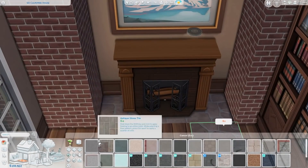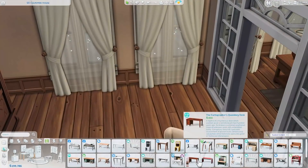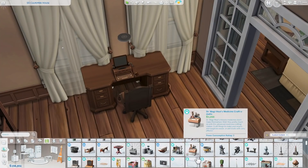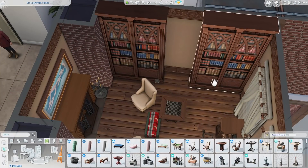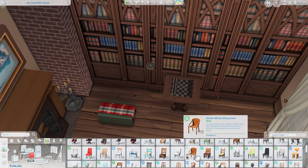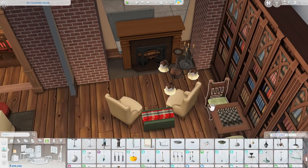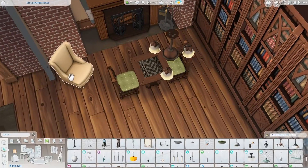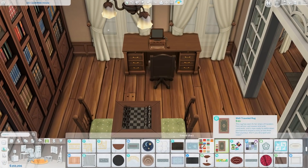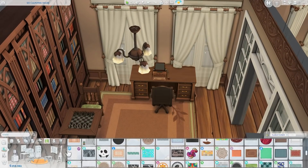Here I'm decorating the office space. I added some bookcases and another fireplace — this fireplace CC comes in many different colors and several options: just stockings, stockings with garlands, or a plain version. There's a computer desk, a chess table, and a chair. I tried adding two chairs in front of the fireplace but it was awkward with the chess table, so I put one chair in the corner. I also added a jukebox stereo, which was something a bit different.